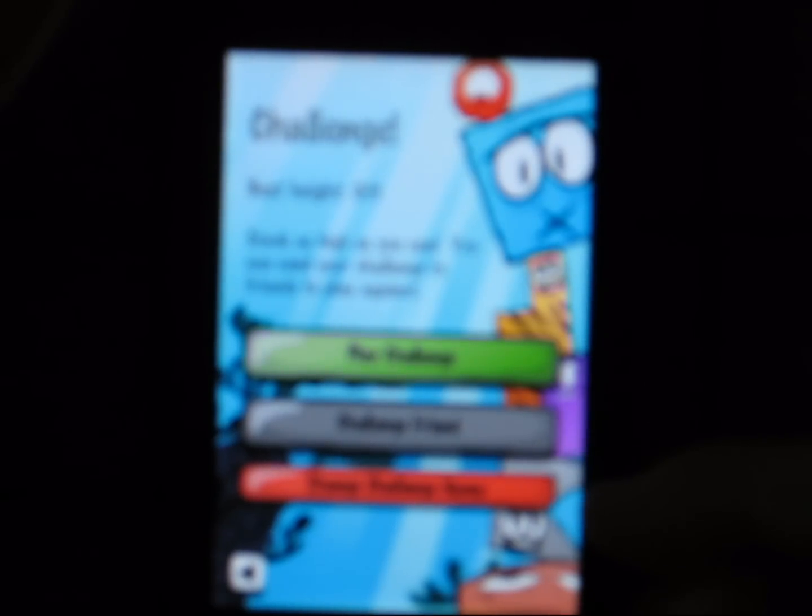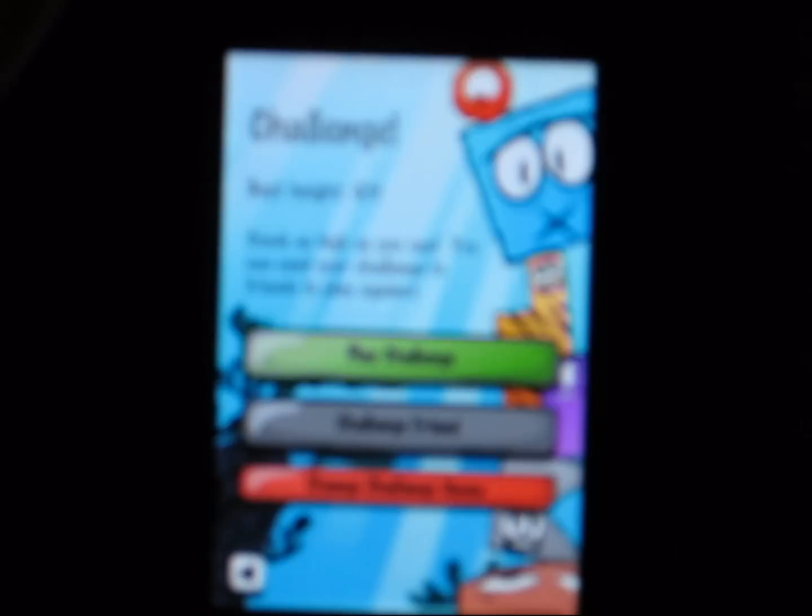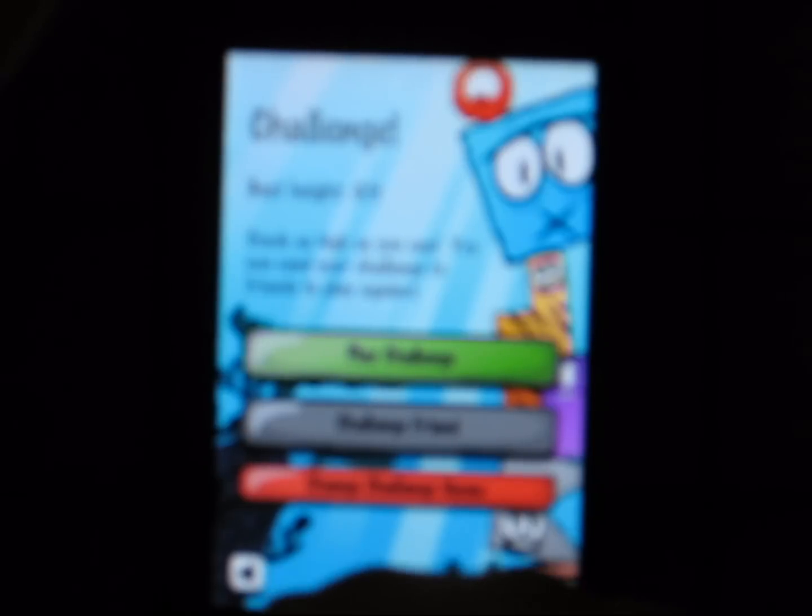Challenge Friend, Change Challenge name — you know, just whatever you're going to be under — and Play Challenge. Then you can go to Achievements to see what you've done, Credits, then your music and your effects, whatever you've got on right now.